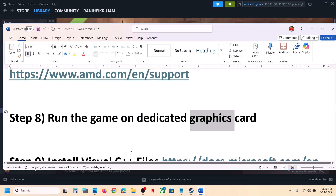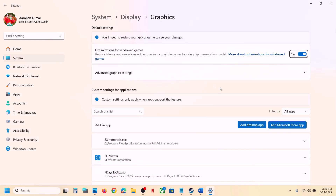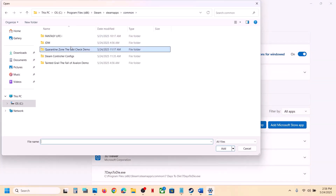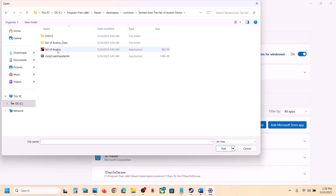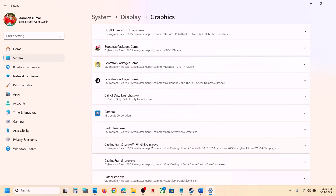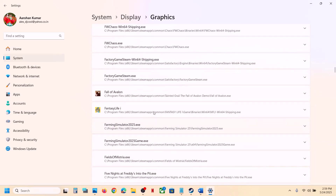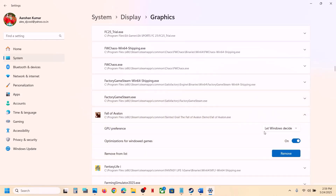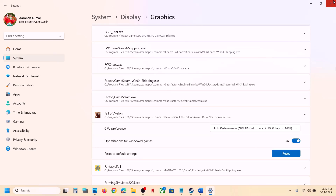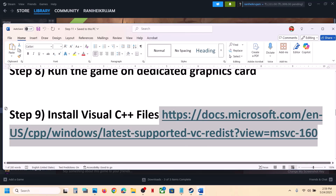The next step is to run the game on the dedicated graphics card. Type 'Graphics Settings' in the search box and click on it. Click 'Add Desktop App,' browse to the game installation folder, select the game exe file, and click Add. Once added, scroll down, find the game in the list, click on it, and set the GPU Preference to High Performance — you'll see your graphics card listed. Then launch the game.